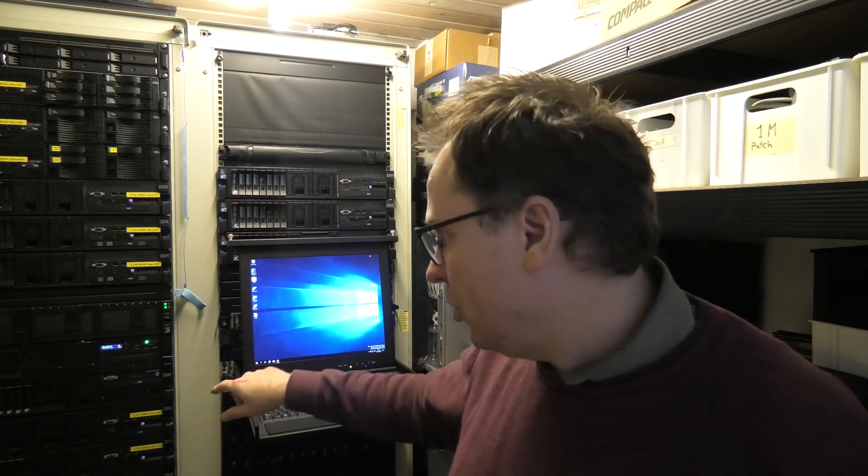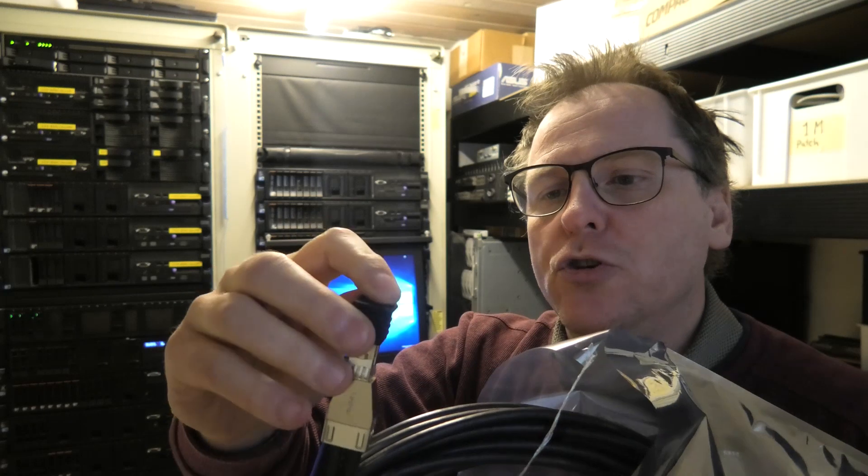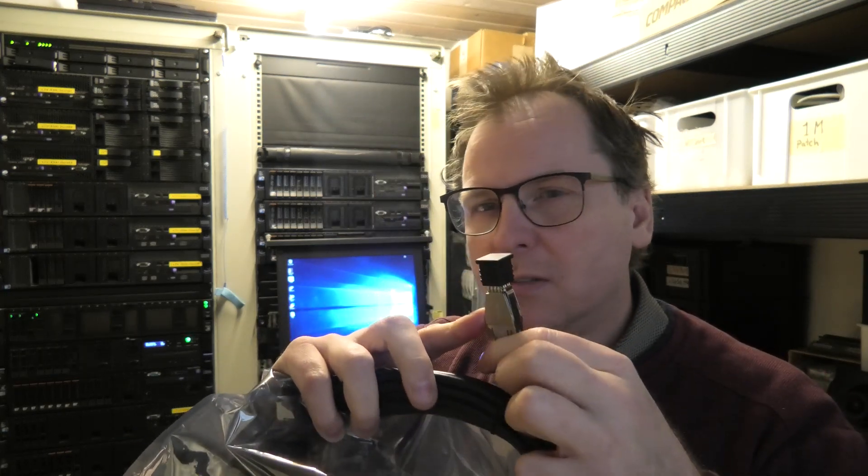The HP D6000 seems to get the signal but doesn't want to share it with the NetApp box. I can't go the other way either because the RAID controller in the server has 12-gigabit-per-second output ports - newer connectors that go into a more normal SAS connector down into the HP D6000 boxes. From there I was trying to go to the QSFP connection, but it's just not working out. If you know what's going on and how I can solve this, please leave it in the comments below.